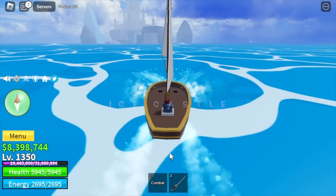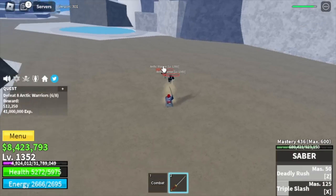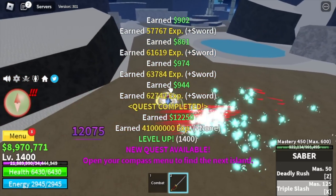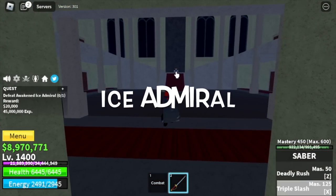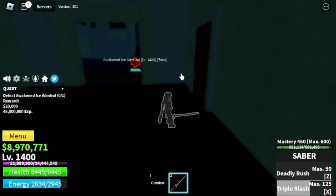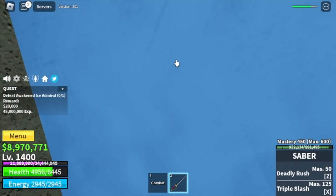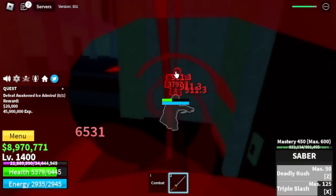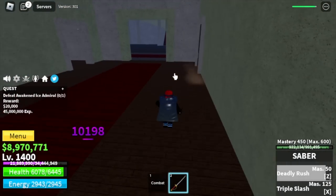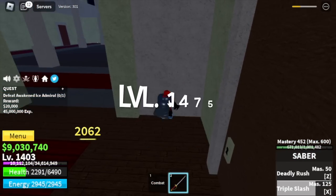Next island is the Ice Castle. Here we have two enemies - first is the Arctic Warriors. Two skills and some M1 left clicks is enough to defeat them. Do this until level 1400, because at that level you will unlock the Ice Admiral quest. Strategy here is another wall strat - use left clicks. Sometimes you might get hit, but it's fine - we have observation Haki and lots of HP by this point. Server hop at level 1475.